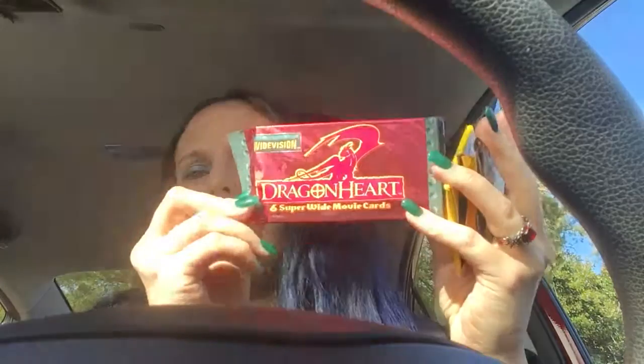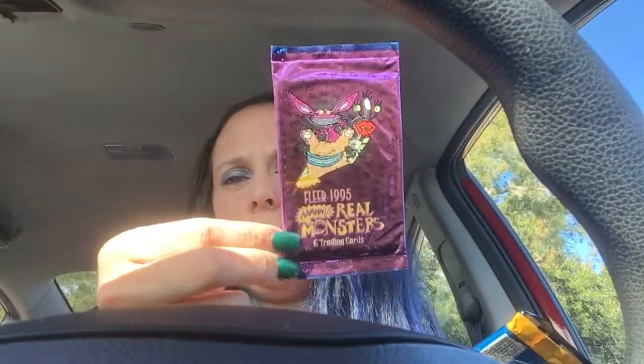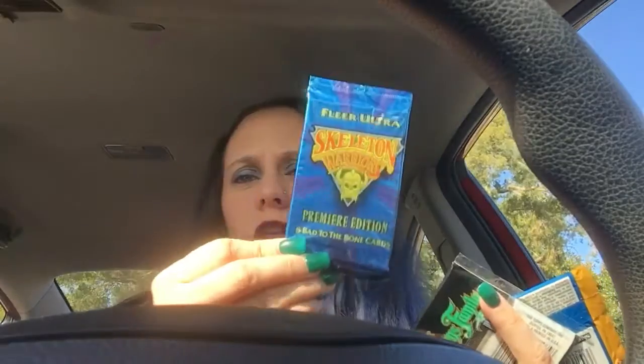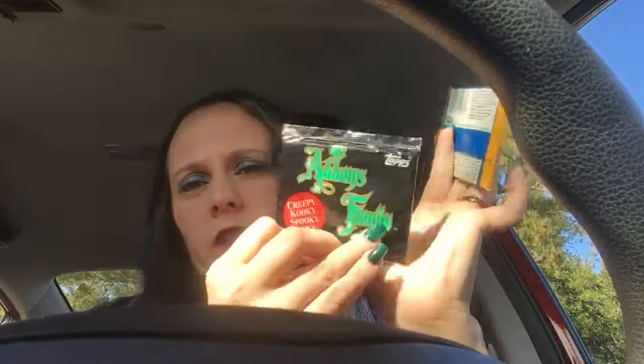The trading cards we got are Dragon Hearts trading cards, another Grossville High trading card — and the gum feels like powder in this one as well, but it's cool because it's so old. Then we have another Real Monsters one, a Skeleton Warriors one, a Gargoyles one, and an Addams Family one from the movie.